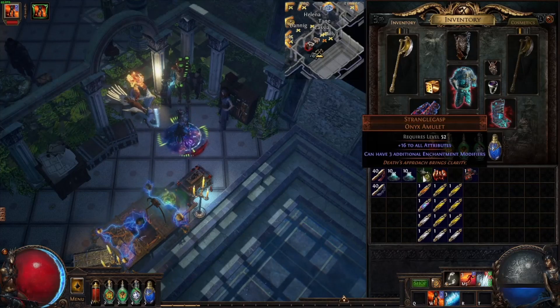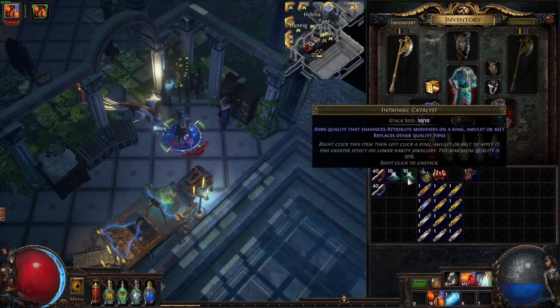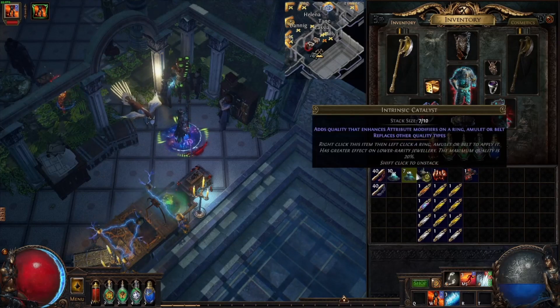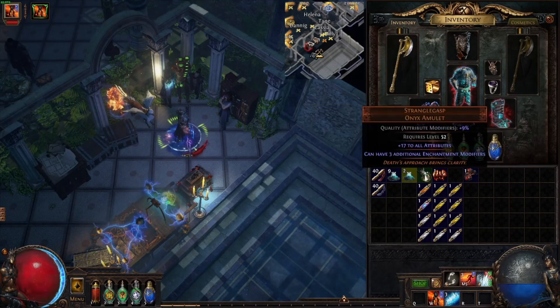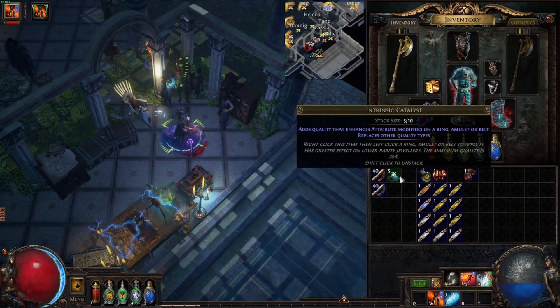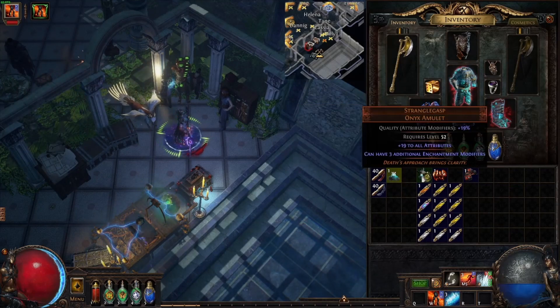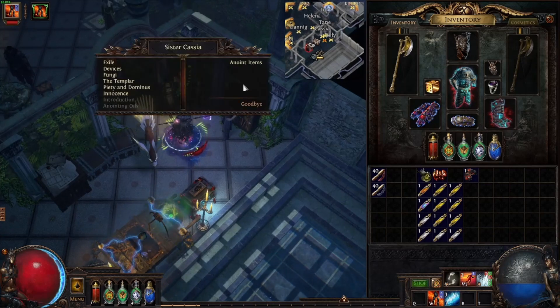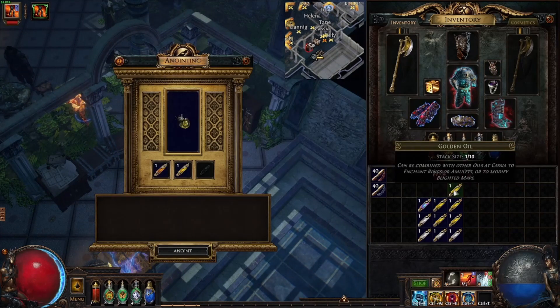Let's start with this nice amulet here — Strangle Ghast. Now we just upgraded with this catalyst for more attributes that we can have, plus 19 like this. Now we go to this one and put it right in there.